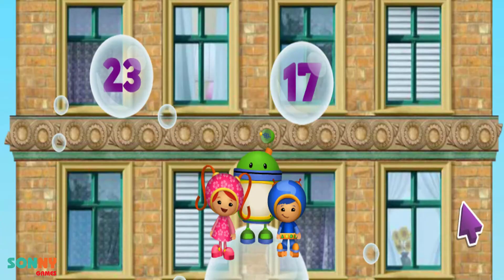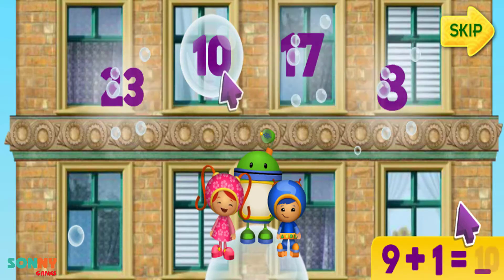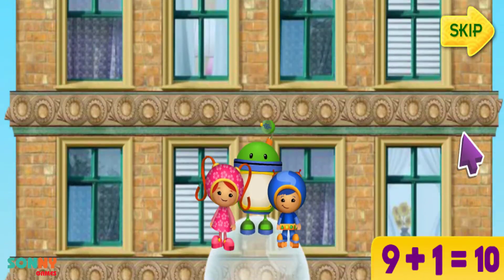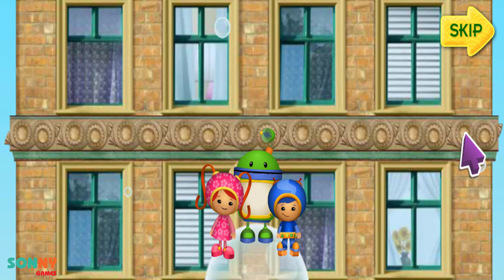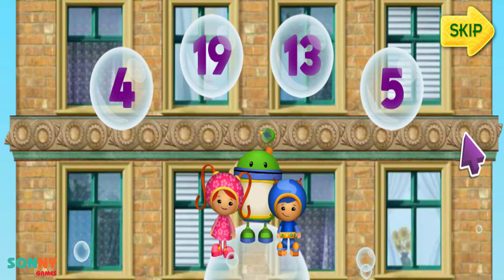To get to Purple Monkey, you'll need to answer the math questions by clicking on the bubble with the correct number. If you click the correct answer, we'll jump and land on the bubble and float higher up the building! To help us get up the skyscraper, listen to a number and click on the bubble that shows that same number. Like this! We need to find the bubble with the number four!